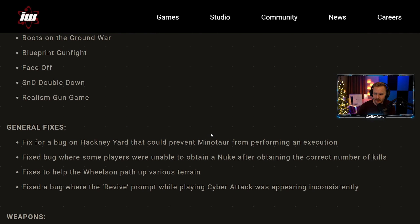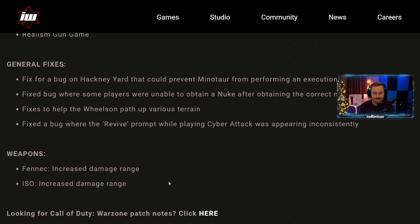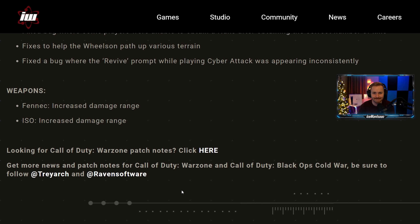These are the patch notes. If you want to see them played out live, I'll be streaming tonight on Twitch. But here we go — Modern Warfare patch notes. Ripping off the band-aid: playlist update, boots on the ground war blueprint gunfight, that's all for Modern Warfare. General fixes — fixed a bug on Hackney Yard that prevented Minotaur from performing an execution — nothing major there.